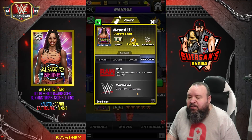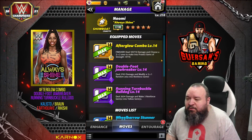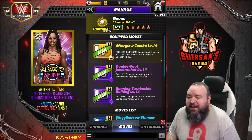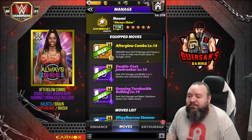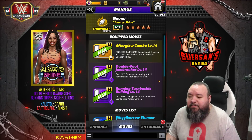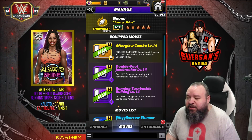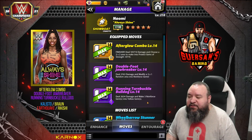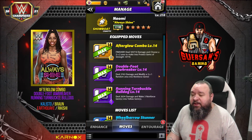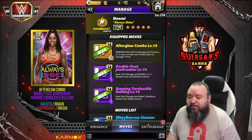With the Ravishing Glow, raw modern era, and no gear, let's look at the first move set. It's going to be the After Glow combo: 12 MP yellow move finisher, deals 105,000 damage, and choose a 2x2 area to make into protect gem of strength at 14.7k. The Double Foot Jawbreaker: 1 MP purple move, deal 2,700 damage, and modify a 3x1 random area to reinforce gems. And the Running Turnbuckle Bulldog: 1 MP purple move, deal 2,600 damage and make three reinforced gems into yellow gems. This would work really well in showdown especially, and well really well everywhere.